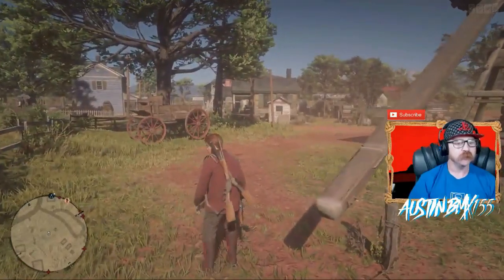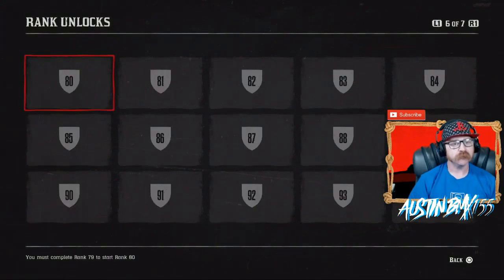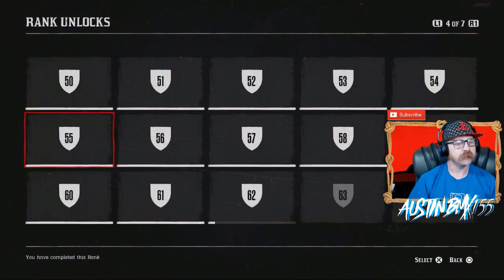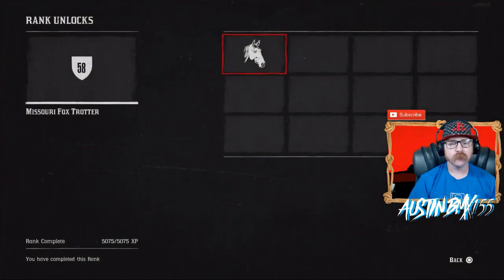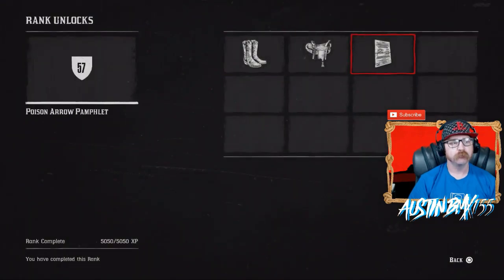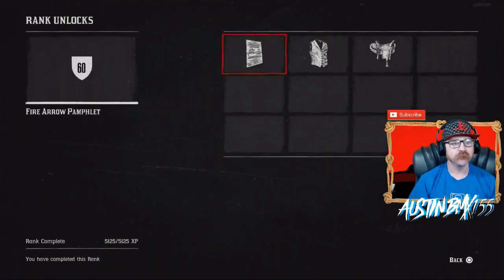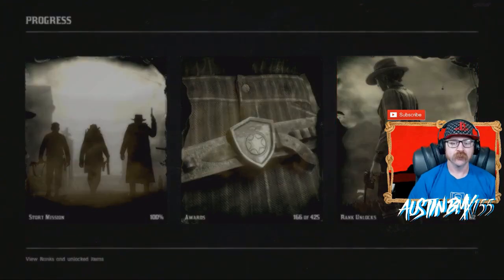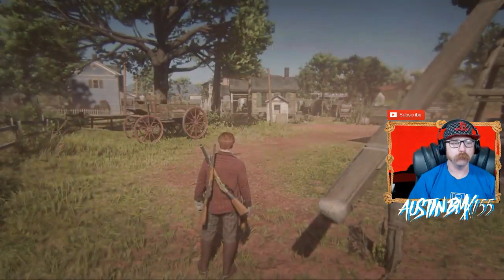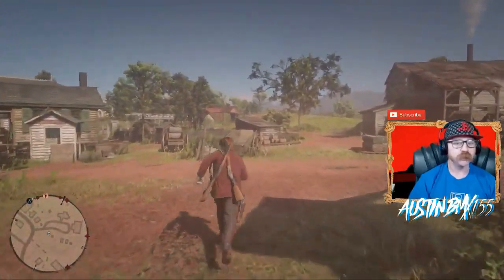If you guys take a look at our progress over at Rank Unlocks, you can see we just got to level 62. At level 57 we unlocked the Poison Arrow Pamphlet — Poison Arrows, that sounds pretty awesome. And then at 60, the Fire Arrow Pamphlet — Fire Arrows. We're going to go pick up both of those, see what you need to make them, and see how cool they are. Let's head over to the fence right here and check those out.